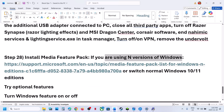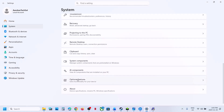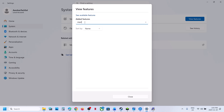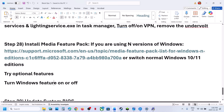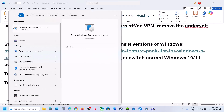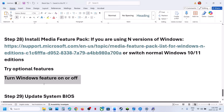Install the Media Feature Pack if you're using the N edition of Windows. Open Windows Settings, go to System, scroll down to Optional Features, click View Features, and type 'Media Feature Pack.' If your Windows N edition shows it, put a check on it and install it. You can also go to 'Turn Windows Features On or Off' and make sure Media Feature Pack is checked — if not, check it, install it, restart your computer, and check.